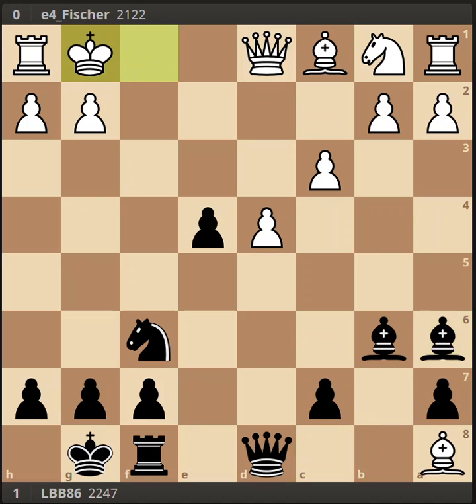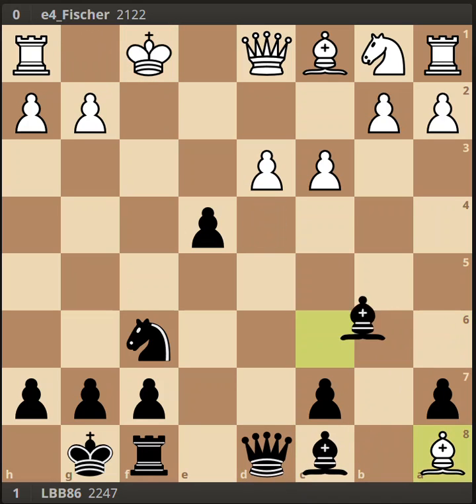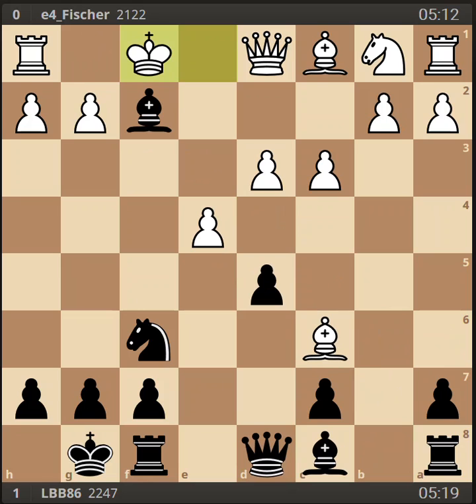Maybe d4 to block that diagonal following the engine's best line here — bishop d6 check, king to g1, and then queen takes the bishop. It says black has a 2.3 advantage in this position. He just has a very good attack for his sacrificed material. Rook to b8 was okay too — it still preserves about a 1 point advantage for black.